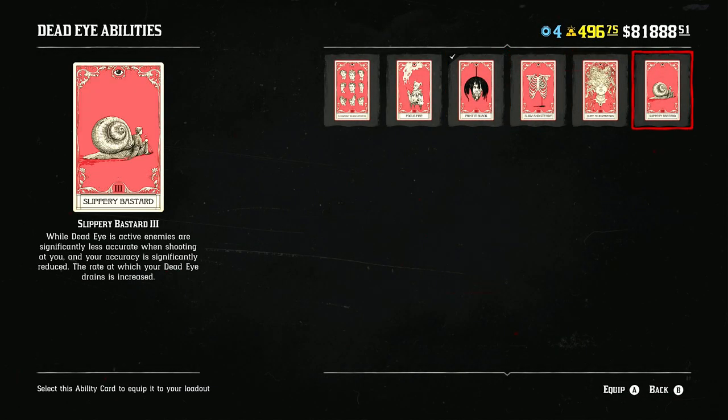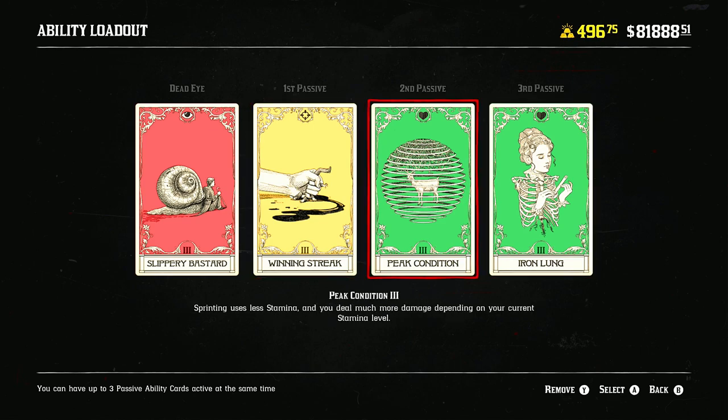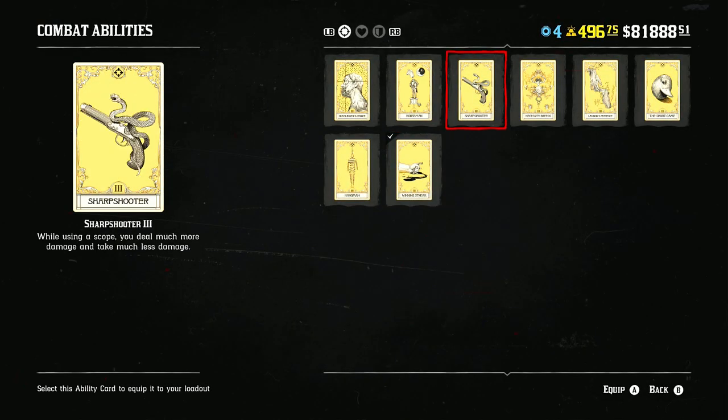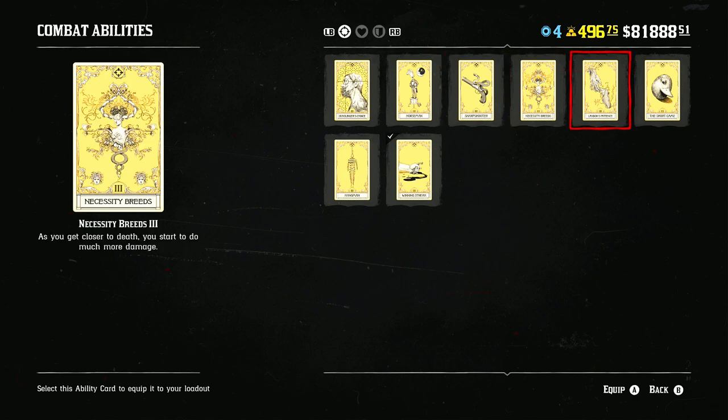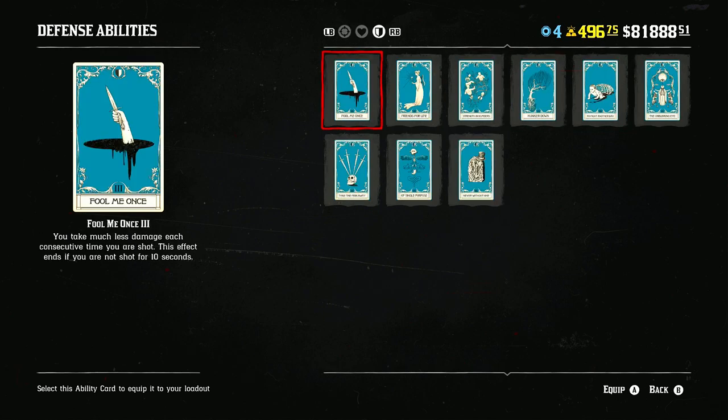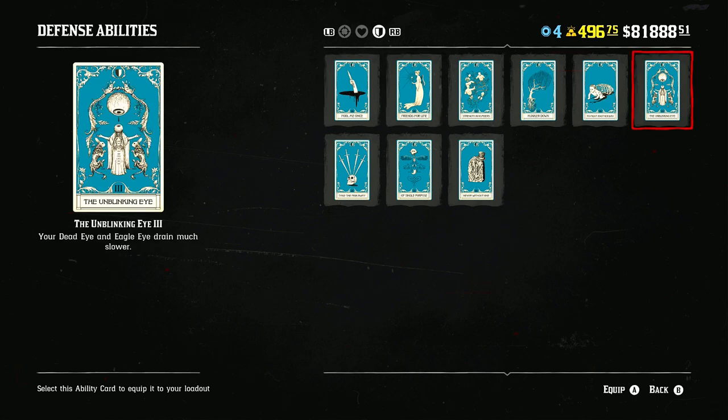Now let's get into Slippery Bastard. I'd run Peak Edition and Iron Lung again with this build, swapping the third slot between Sharpshooter, Landon's Patience — which I've been using more and it works well — or Fool Me Once. Unblinking Eye is particularly great with Slippery Bastard because it drains dead eye a lot slower, keeping you in the card longer so enemies keep missing their shots.